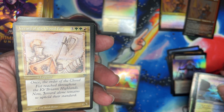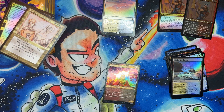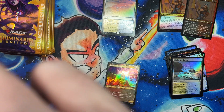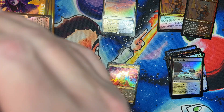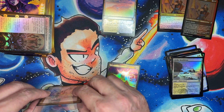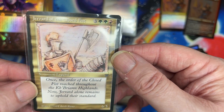Oh wow, right off the bat we get into a legend! Let's do the same thing we did last time — set that joker down and go get the sleeves, which should have just been right next to me in the first place. We'll try not to even touch the card as much as possible to get it in the sleeve. Yeah, I was not expecting that at all, so that is awesome.